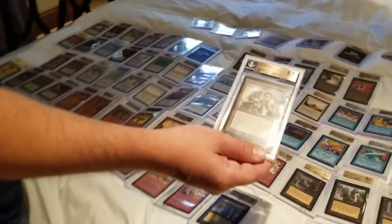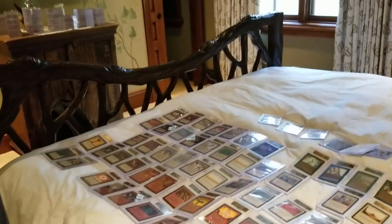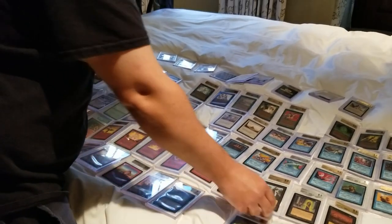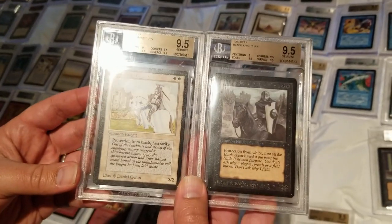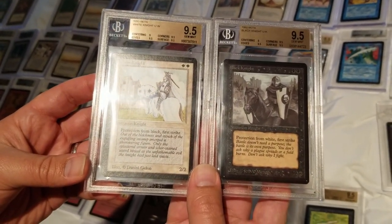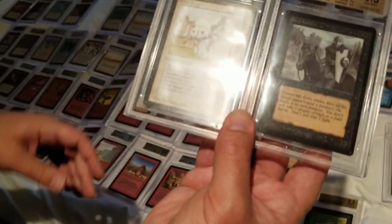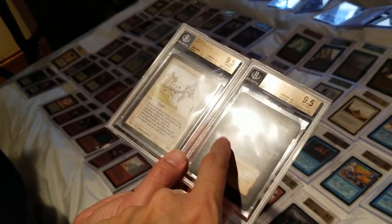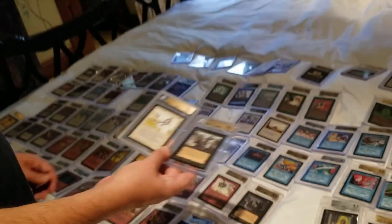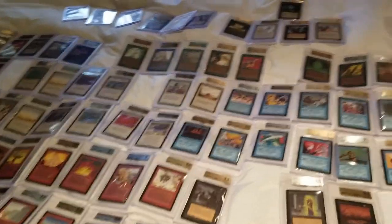So that's eight. Then Juggernaut — he's my Timmy card. Just big and bumbly, very big for cheap. And the number ten card — we've got to go Black Knight and White Knight. They count as a pair. Because if you're going to play today you've got to have both. These were such efficient creatures when the game first began — a 2/2 for two with protection and first strike. It's just insane. And then you enchant one to make it bigger, or importantly these are Abyss-proof and Swords to Plowshares-proof.